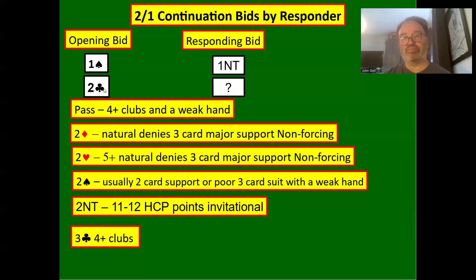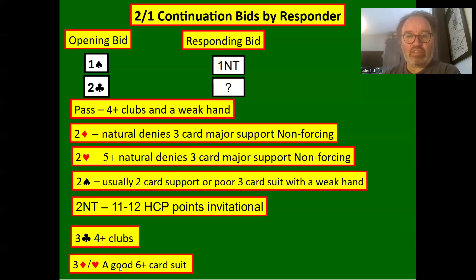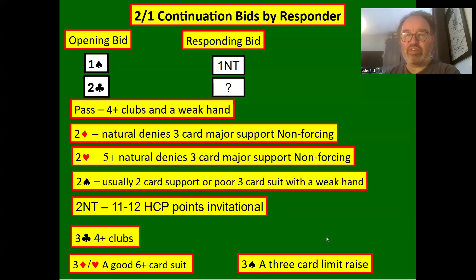If partner is very weak there is a danger of going off in three clubs, but the opponents probably have something on in hearts anyway — if we pass two clubs they might come in. Three clubs makes it harder for the opposition to find a fit in the red suits. Three diamonds and three hearts show a good six-card suit. Three spades is a three-card limit raise showing around 11 points with three-card spade support.